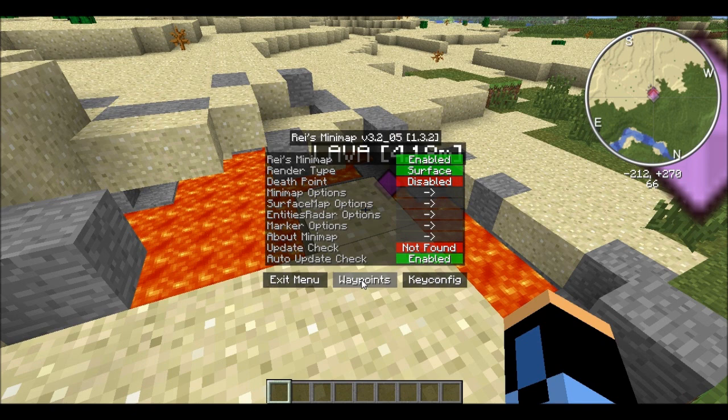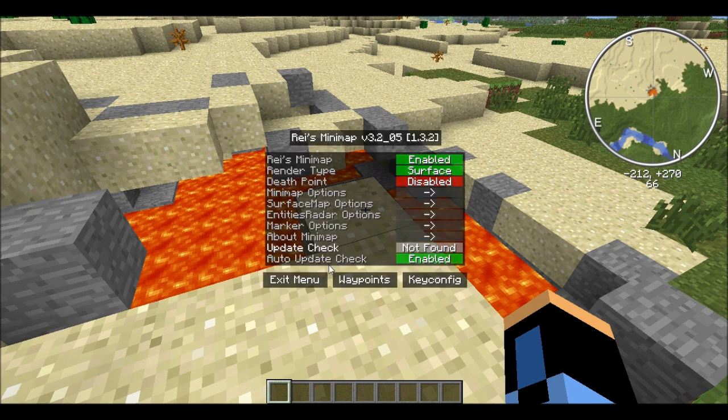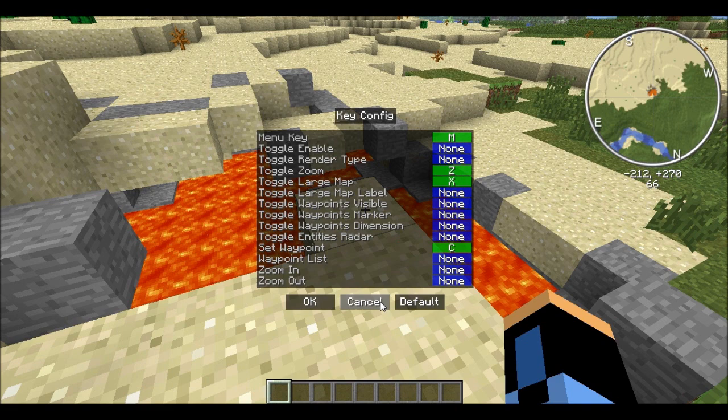Right now I'm just going to remove the one I have. You can remove some and keep others. You can also mark places you aren't at by entering the coordinates. You can change the buttons you press to open all these things.